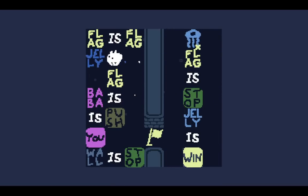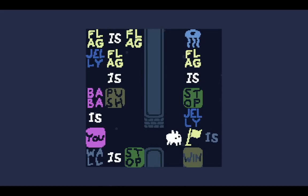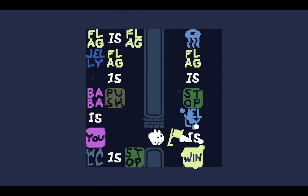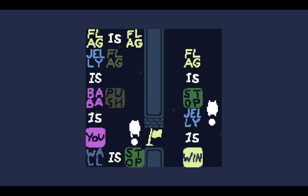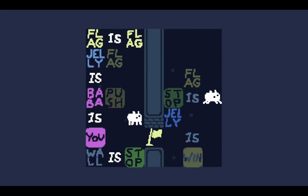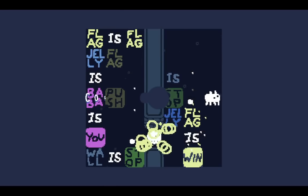Jelly Throne. So here we wanted to do Jelly is Baba because the flag is stuck. That win is stuck there too, so that doesn't look good. Jelly is Baba was part of the original solution. We just need to do flag is win then. There we go.